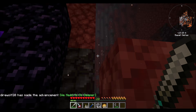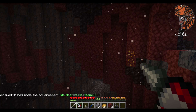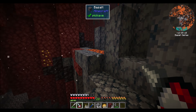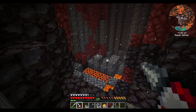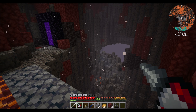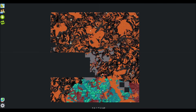We found our way into a basalt delta. Not terrible, but quartz doesn't spawn a lot around here. Not an exciting nether spawn, to be sure. What in the what is this? Oh, I can see a warped forest on my map — down south of us! Check it out — that's got to be a warped forest. Yeah, warped forest. Booyah, that's kind of cool.